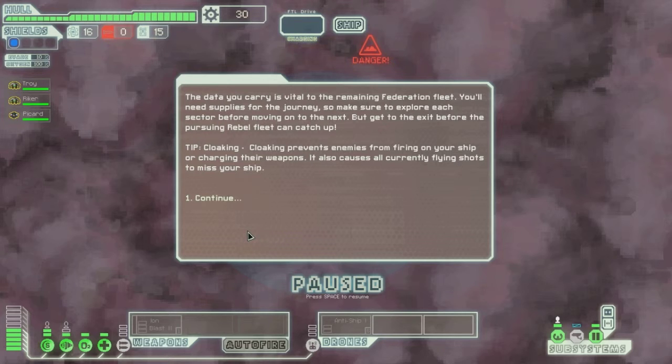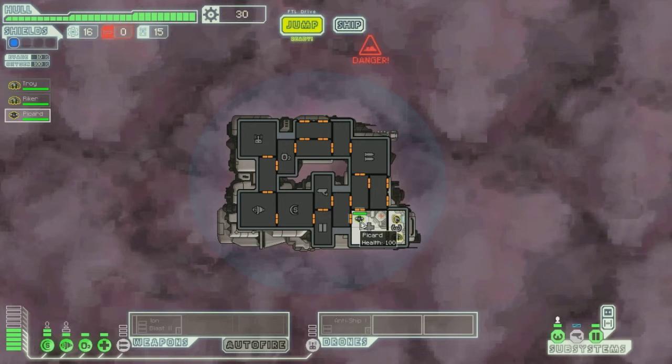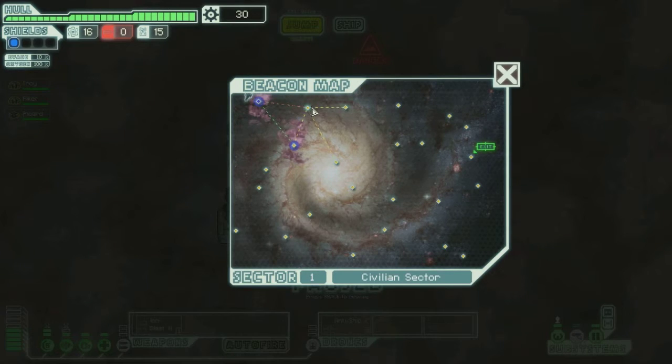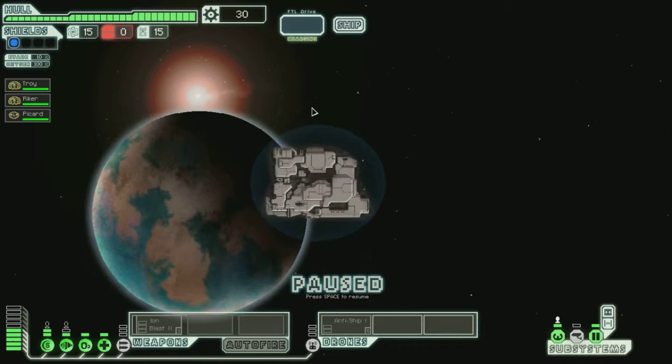The data you carry is vital to the remaining Federation fleet. You need supplies for the journey, so make sure to explore your sector before moving on to the next. But get to the exit before the pursuing Rebel Fleet can catch up. Let's jump out of the nebula — I don't like nebulas. I hate stars. I always die.